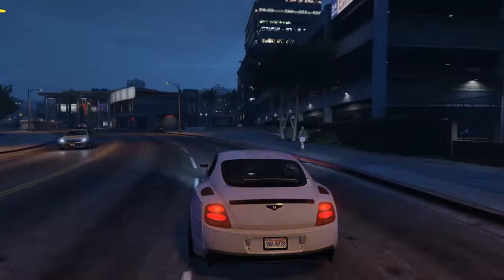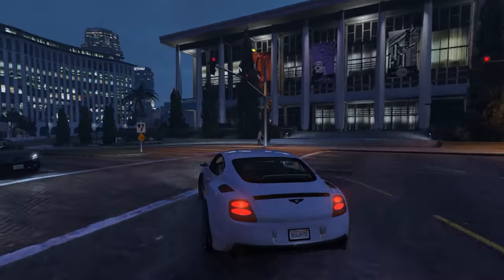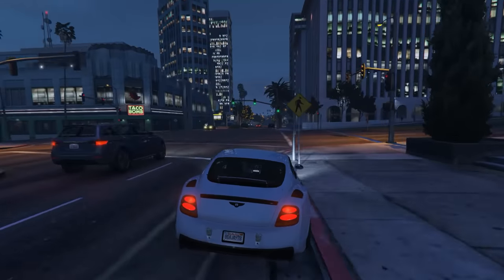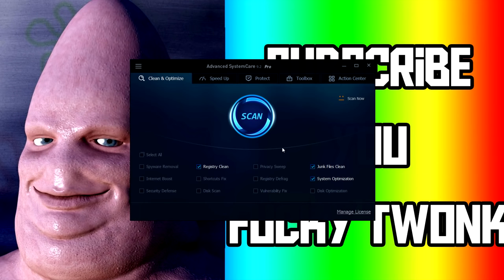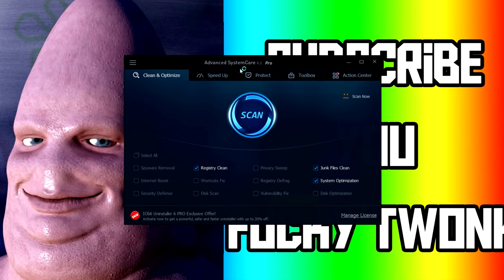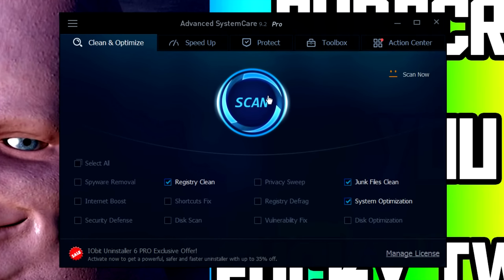The next thing you can do is download a program called Advanced System Care — there is a link in the description below. It's not a virus. Once you install it, it's a nice and easy program to use. It can run various things on your PC to help it out, such as registry cleaning and privacy sweeping.